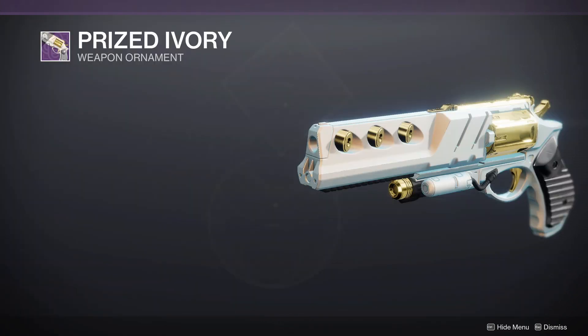Secondly, for those min-max rolls for your offstringer, we have the Prized Ivory for another 700 Bright Dust.